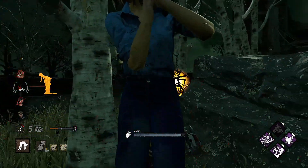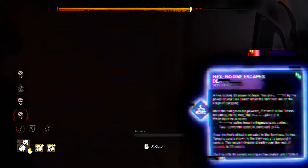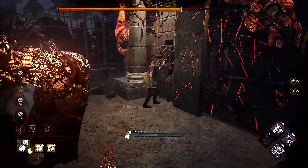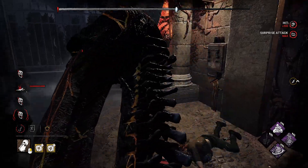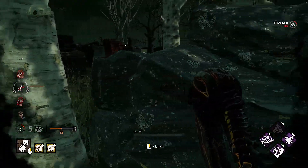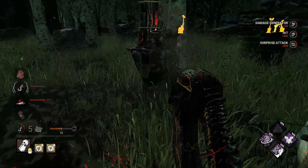But sometimes survivors gen rush and you can't stop them, so the last perk takes care of late game situations: Hex No One Escapes Death — or just NOED. After the final gen pops and exit gates are powered, NOED activates and you no longer need two hits to down a survivor, just one. This is a very good build to start your killer adventures and it will work on basically every killer.